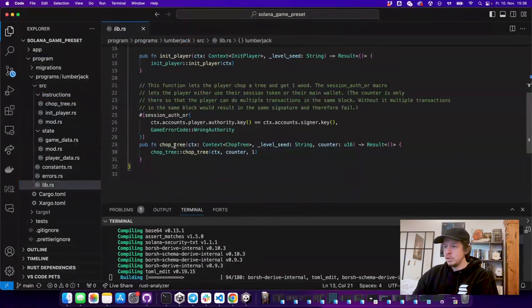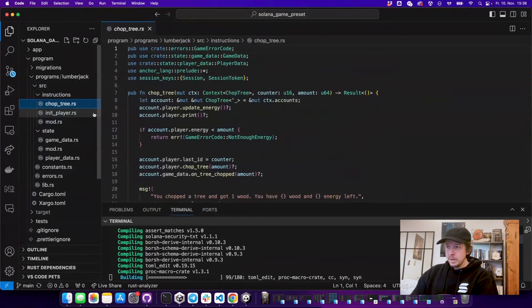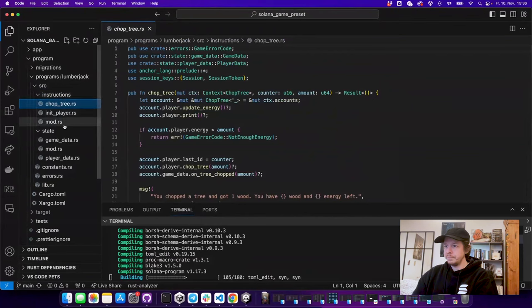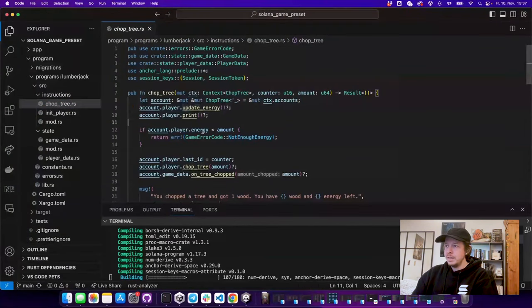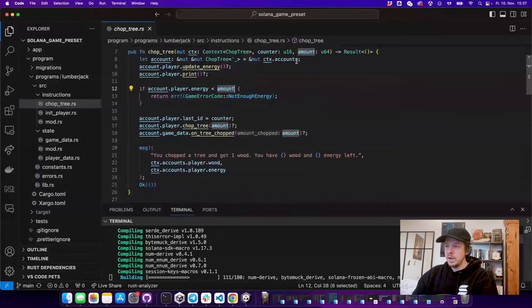The chop_tree function calls the instruction 'chop_tree' with amount one for one tree. In the chop_tree instruction — all instructions are in the instructions module — we first update the energy of the player, which refreshes over time. We calculate how much time has passed, grant the player their energy back, and if they don't have enough energy for the amount of trees they want to chop, we throw an error: 'not enough energy'.